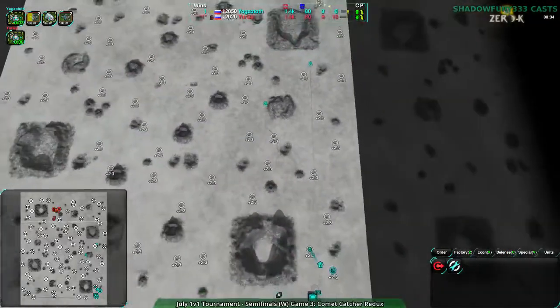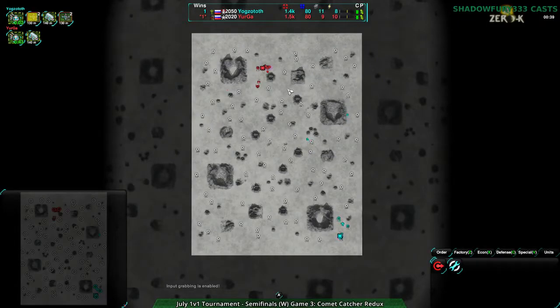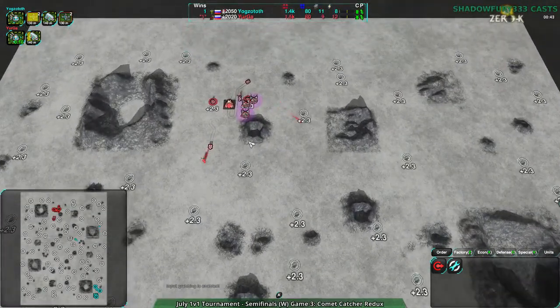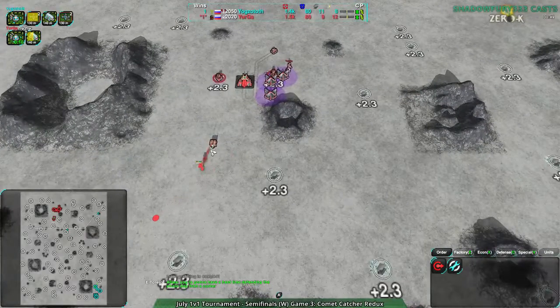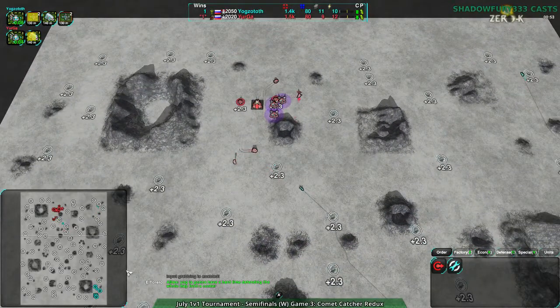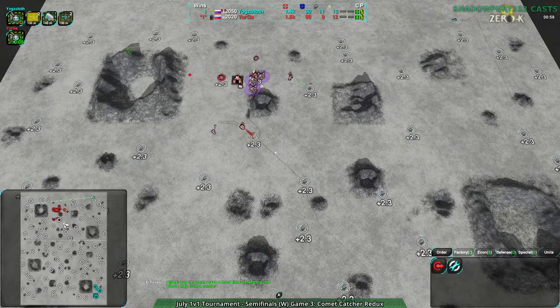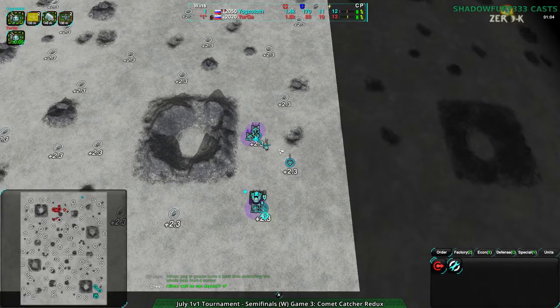On this map everyone just expands and expands, getting halfway across the map, and then tries to punch through wherever they can. In 1v1s the game can last 5-10 minutes, maybe — it can be quite short. El Torero is pointing out to spectators that Yogg's position is not the best for defense — the factory is not in a good position.